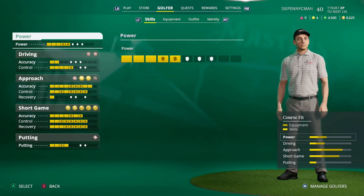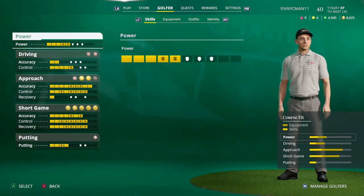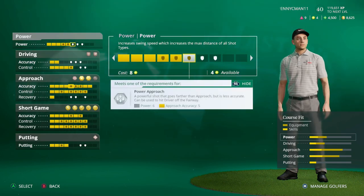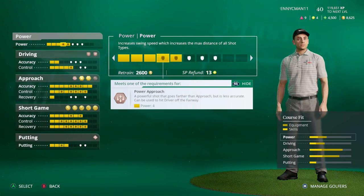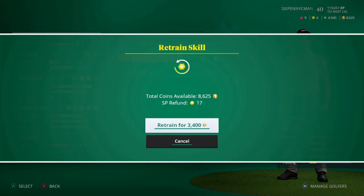The primary currency for retraining is reward points — you can see at the top right I have 8,625 gold coins. If I wanted to retrain power and remove two nodes, I'd get 17 skill points refunded, but it costs 3,400 golfer coins out of my 8,625 — that is a lot. I would not retrain until you're level 50 because by then you'll have so much more reward coins accumulated.